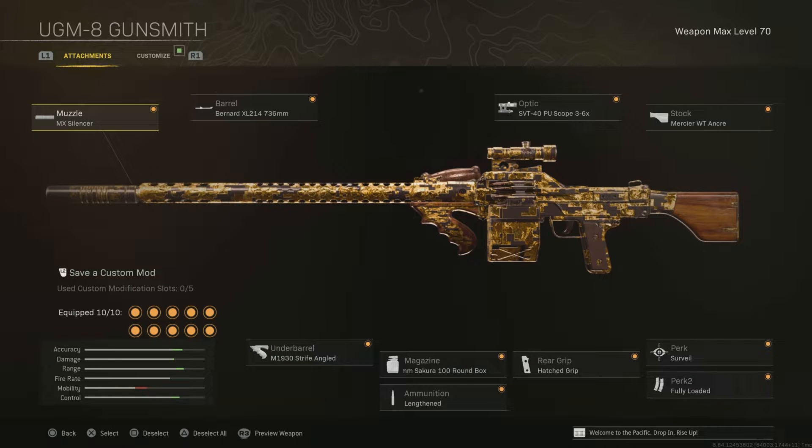Same attachments as the old ones — pause the screen if you need them. This is, in my opinion, the best class. If you're looking for the best guns right now in Season 5 Reloaded, this is what I would go with. I've been having my way with these guns.